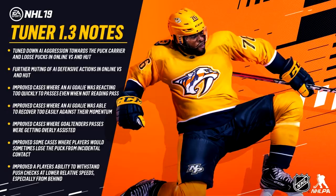Up next: improved cases where goaltenders' passes were getting overly assisted. Thank the hockey gods they fixed this, because it seemed like every time my goalie got the puck he was just gifting it to the opposing players. It felt like the magnetism was working in reverse — instead of finding your own players, it was finding the opposing team's players. You could never trust your goalie to make a safe pass.